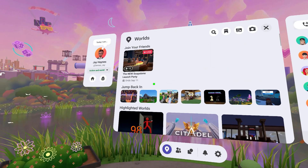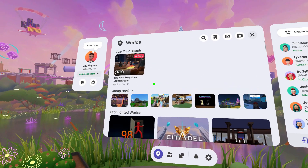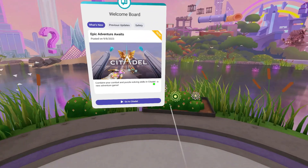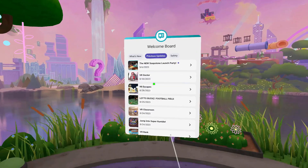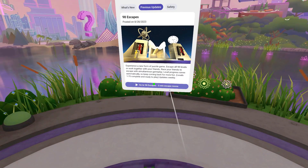First, you'll notice that I cannot use right-click or left-click to get this to work at all. So what you do is you hit the Tab to remove the menu, and then come over to the Welcome Board. Now you can right-click on the Welcome Board. Pick one of these worlds — I'm going to use 98Escapes and right-click on that, and then go to that world.